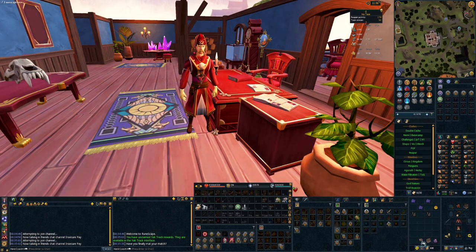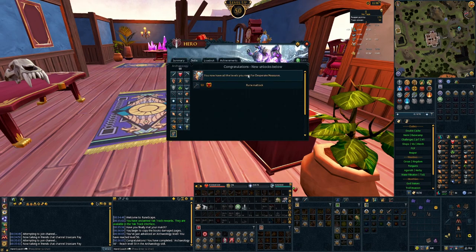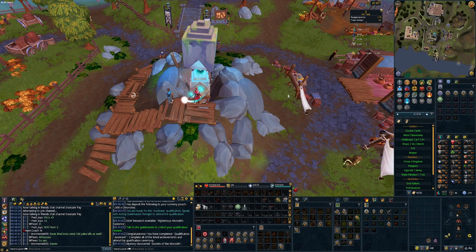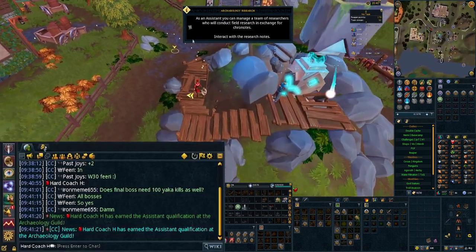I've just been training a little bit of Archaeology and we've managed to pull a complete tome, which should get us level 50 Archaeology! Nice! And now we have all the levels for Desperate Measures, which will get us our Cosmic Focus. With 50 Archaeology we've unlocked the assistant qualification, which means we get some cool new stuff at the shop and we can start research teams. That's pretty exciting, and we get a little broadcast too.